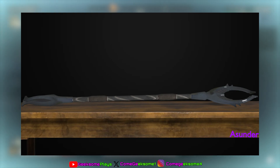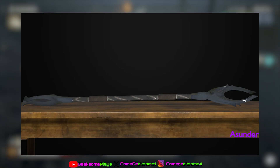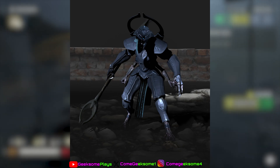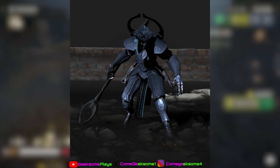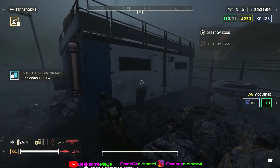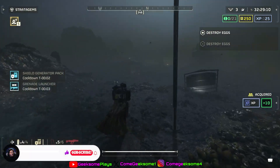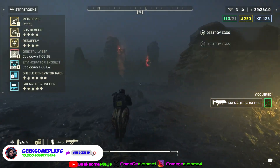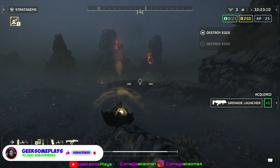Last, we got a new image of a staff that would be used by one of the Illuminate called Guy, and we also have another shot of him holding it — these just look amazing. I'm really looking forward to the Illuminate coming into the game, as it will give us something new to fight. I love the bots, bugs get a bit of love too, but the Illuminate is going to take this game to the next level. Let us know what you think down below, divers, and let's keep spreading democracy.